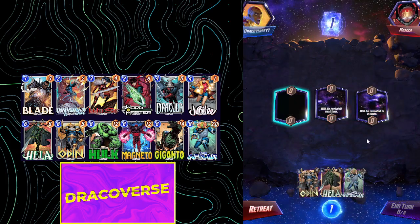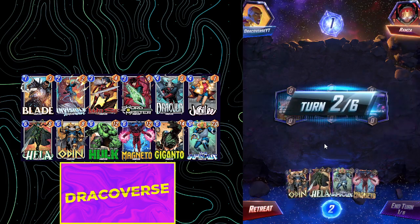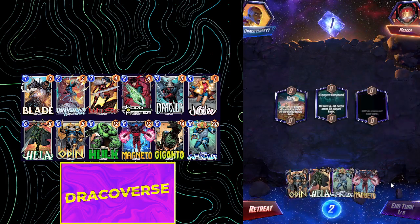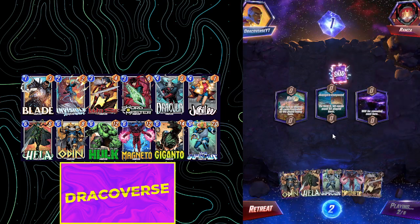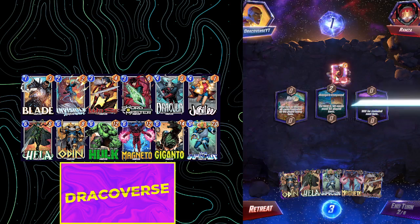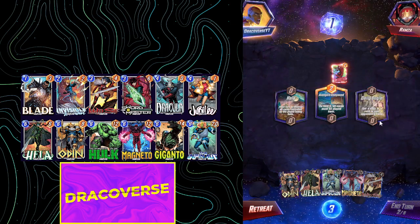We are facing off against Ramza and we have Hela in the starting hand. We need to draw our Invisible Woman, which would be really good — but we can just Lady Sif. That is good — Daredevil. Okay.